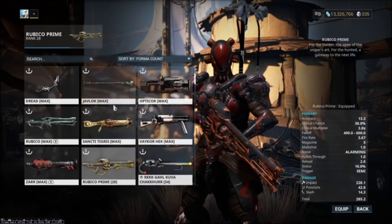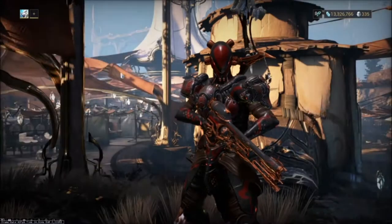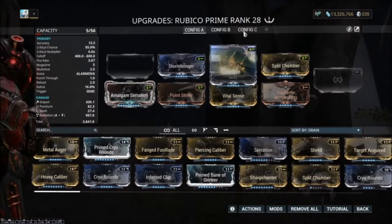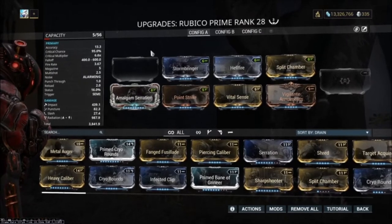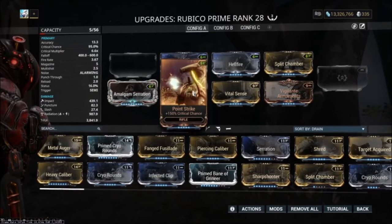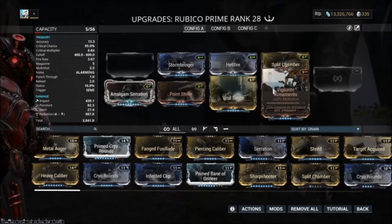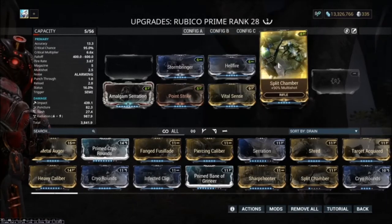I'll use my Rubico build. Because it's not 100% yet, it shows that you don't need perfect builds. I'm running Amalgam Serration, Point Strike, Vital Sense, Vigilante Armaments, Stormbringer, Hellfire, and Split Chamber.